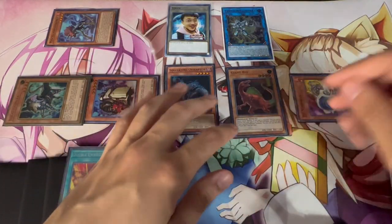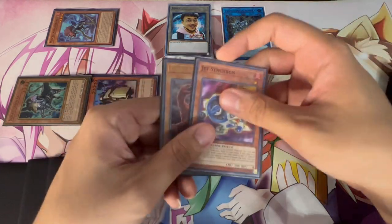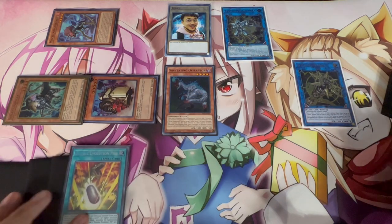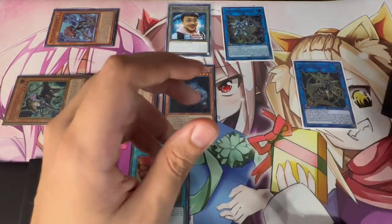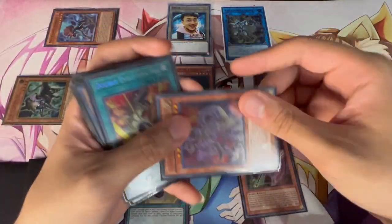Use two monsters — specifically Giant Rex for the combo — to go into Artifact Dagda. What's nice here is you have Double Evolution Pill, which activates the Dagda effect. Activate the Pill, Dagda triggers to set Artifact Scythe, and Double Evolution Pill summons Ultimate Conductor Tyranno. For the Pill, banish your Archosaur and Scrap Wyvern — or Archosaur plus anything else — to summon the Conductor. The Scythe is already set at this point.